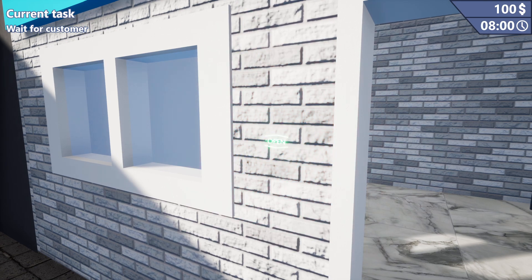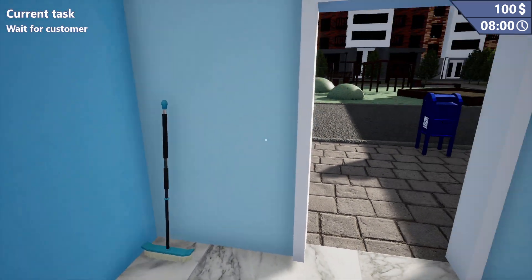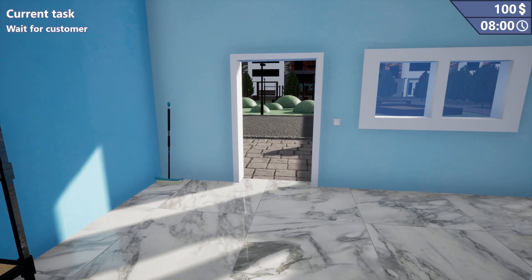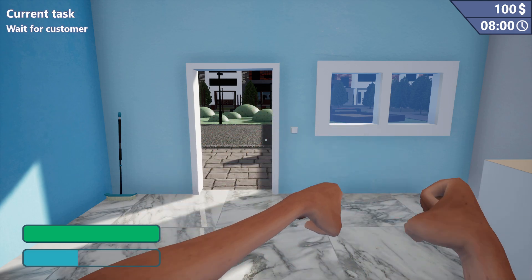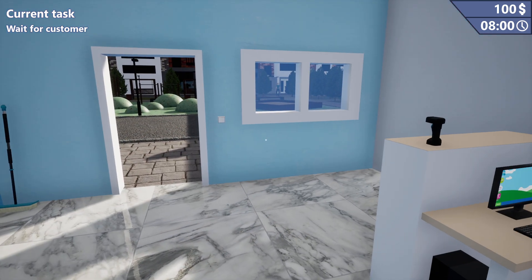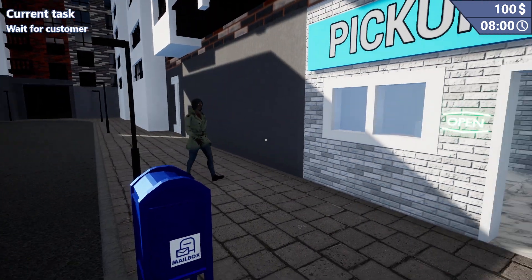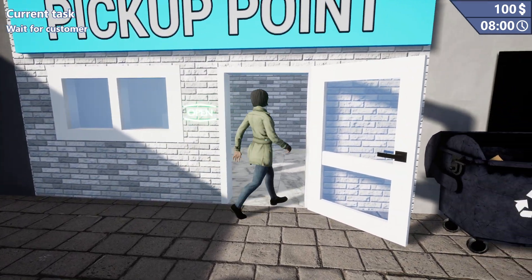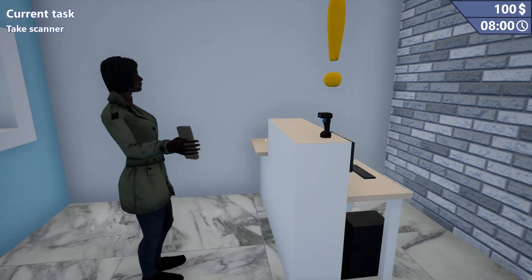Sure thing. There we go — we have to scan this when people want to check out. Wait for customers. What the heck is this twisted janky mess? Why is there Mortal Kombat in this game? She's coming in a hurry. And here's your first customer. You need to take the scanner from the table and scan the QR code to the customer's phone.